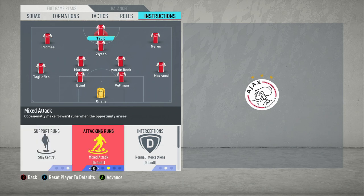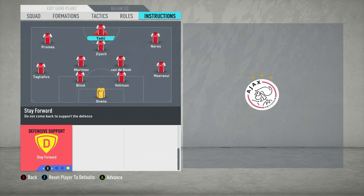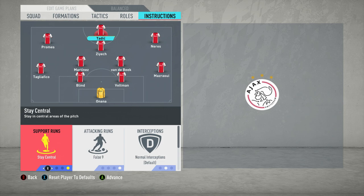Moving on to Dusan Tadic - he's very much a false nine type player who drops off to create options for midfielders to overlap and run into the box. Change his attacking runs to false nine. For defensive support, set him to stay forward - he shouldn't be tracking back and is the focal point of the attack. Set support runs to stay central. Even staying central and dropping off, he creates a nightmare for opposition centre-backs: they don't know whether to follow him or stay in position, creating space either way.